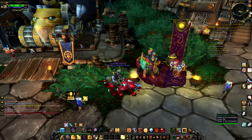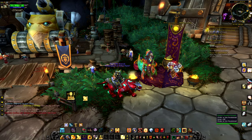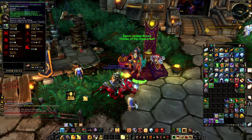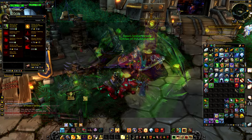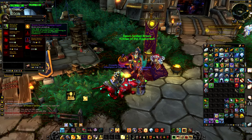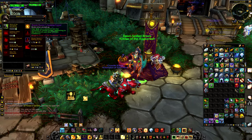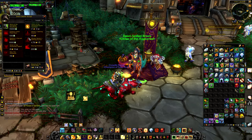Next we have the Order of the Awakened, a faction of Arakkoa. This may be one of the most difficult reputations added in this patch. They have one mount which costs 150,000 Apexis Crystals. They also sell a Companion, a Toy, a Contract, a Tabard, a Hunter Seeking Crystal, and a Master Hunter Seeking Crystal — these crystals will teleport you to the nearest active rare, which is quite interesting.